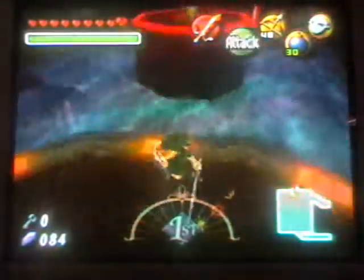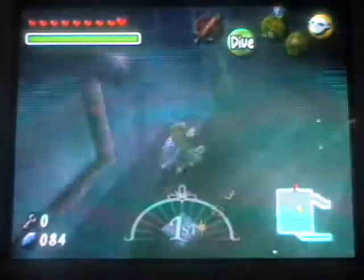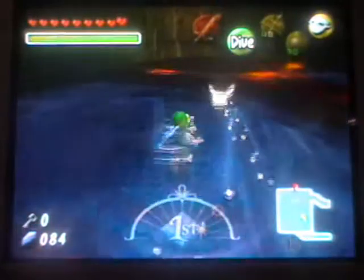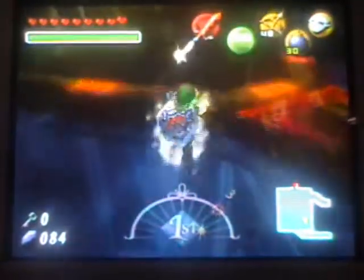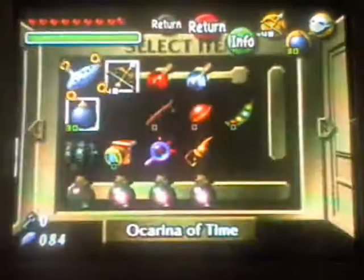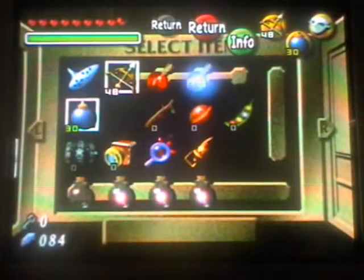Anyways, now we can get up there. So now let's just climb up here. Ow! Alright, here we go. Let's just get out our ice arrows. And let's shoot — the Octarok becomes ice.